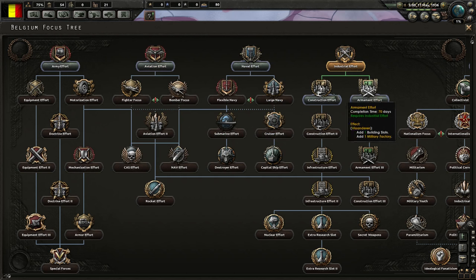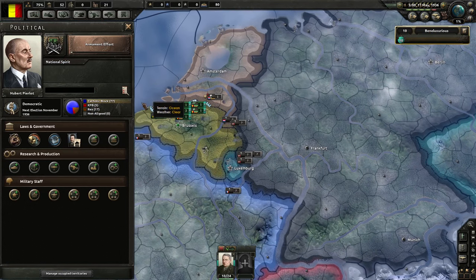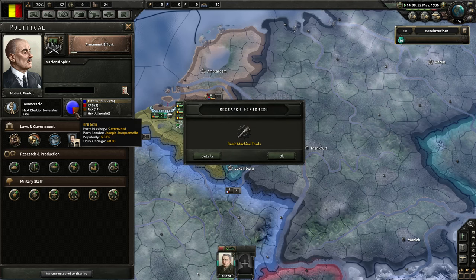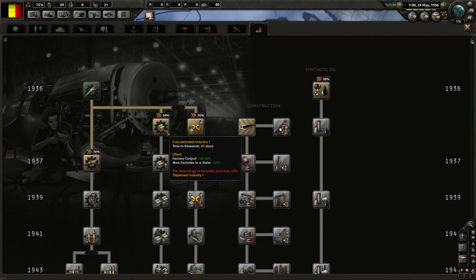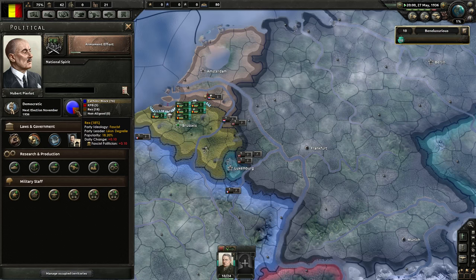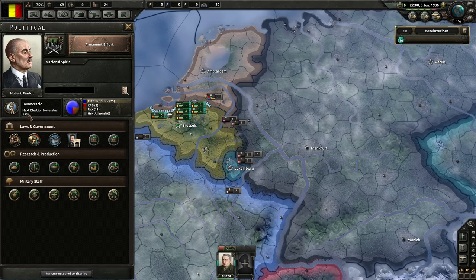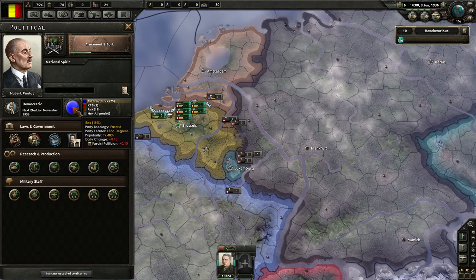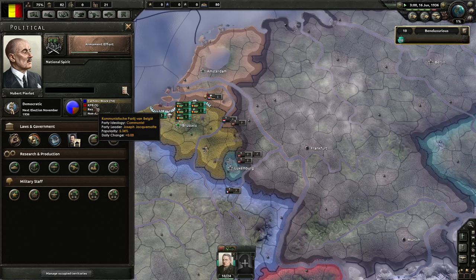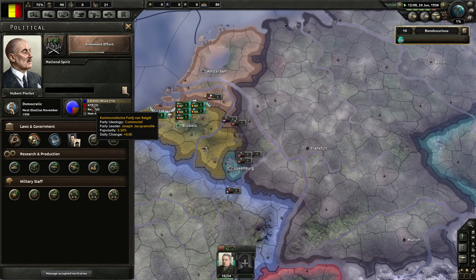Industrial effort — we are going to push through armament. There are a few more communists here than there were in the Netherlands too. Basic machine tools give way to factory output increase. León de Grelle... this is Hubert Pielo. Elections are in November of this year, and it's definitely too soon for us to win it. We have to go for a coup. Rex — Parti Rexiste. Kommunistische Partei von Belgien. Sounds like a mix of German, Dutch and French.